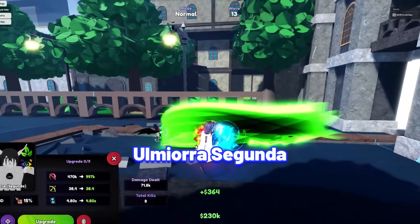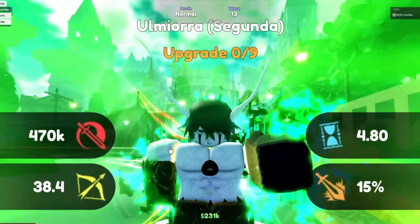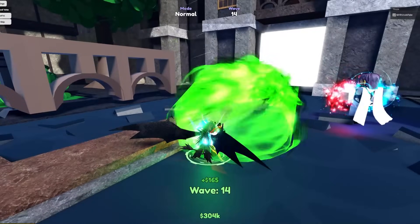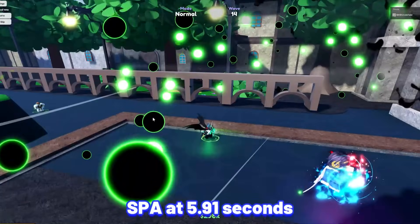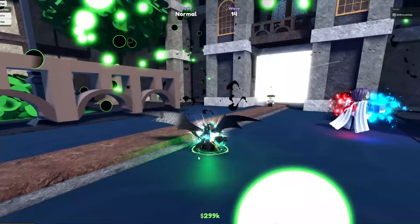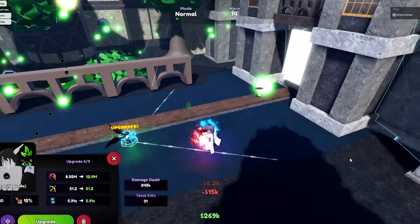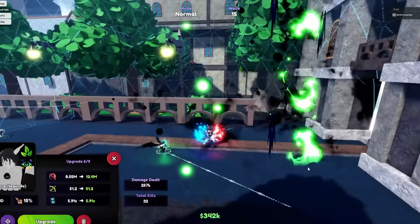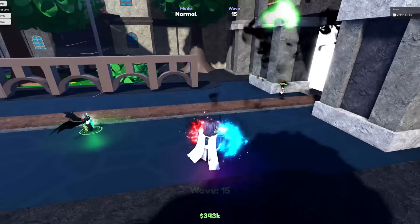Next unit is Ulmura Segunda. Ukura is still one of the best affordable nature units with insane range and how cheap he is to place down, which will be great for early defending. Ulmura Segunda stats at max upgrade and max velar: 21.8 million damage with his SPA at 5.91 seconds, making his damage per second at 3,688,663, which is insanely strong especially as a nature unit. How to get Ulmura Segunda is from the Hollow Dimension in World 1 Act 6, where he has a 5% drop rate from both normal and nightmare. Ulmura Segunda's best traits are Glitched, Avatar, and Overlord.